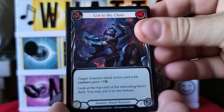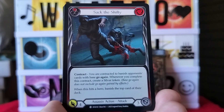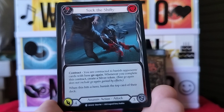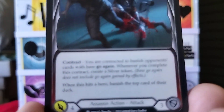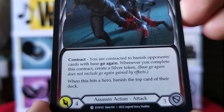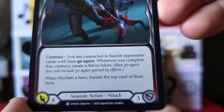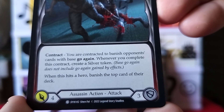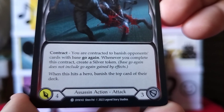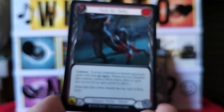Next card is Sack the Shifty — an assassin action attack. Contract: you are contracted to banish opponents' cards with base go again. Whenever you complete this contract, create a silver token with base go again. Note: does not include go again gained by effects. When this hits a hero, banish the top card of their deck.